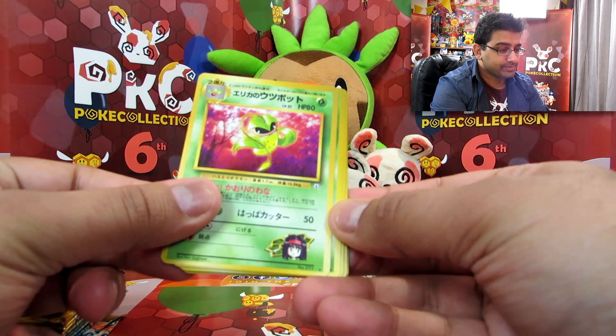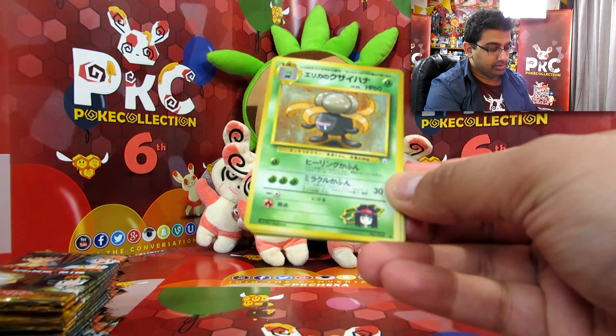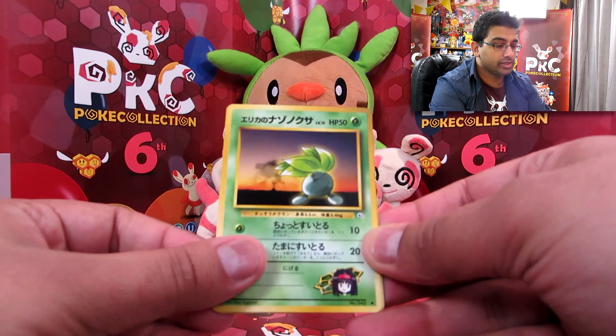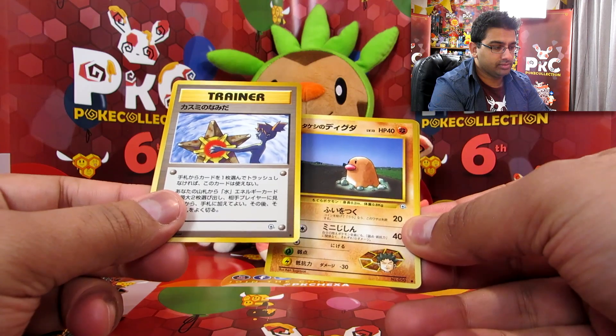We've got Victory Bell. Bellsprout. Gloom. Clefairy. Oddish. Misty and Staryu — that looks kind of weird. Diglett.